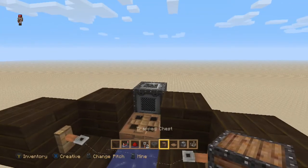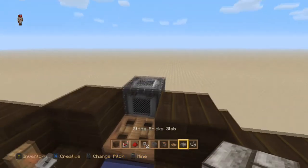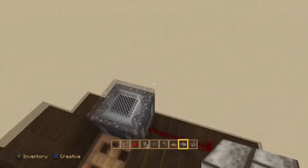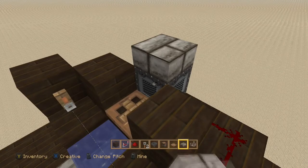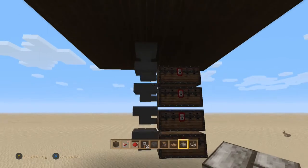You can put a slab on the top of the note block and it won't play any music. When you interact with it normally it plays music, but if you put a slab on it and then try to interact with it, it doesn't play any music. So that's pretty much the whole fishing farm.